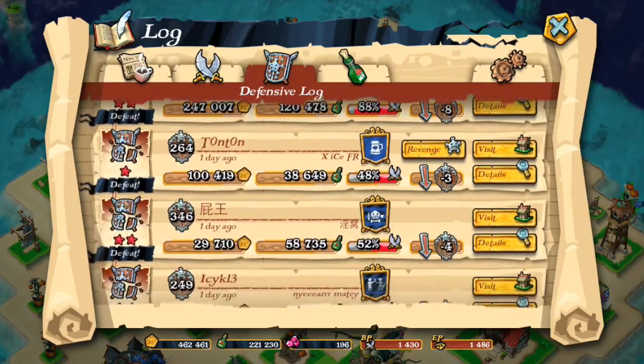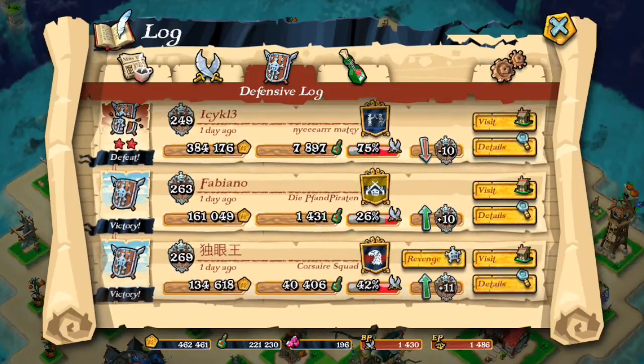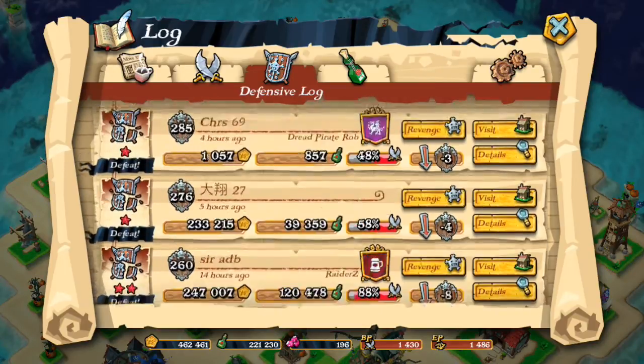It was really frustrating to lose that much when I was saving for Pirate Hall 6, which costs 2 million. I lost sometimes over 300,000. That really sucks.